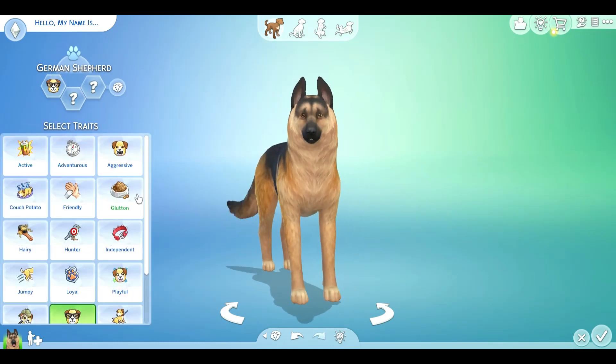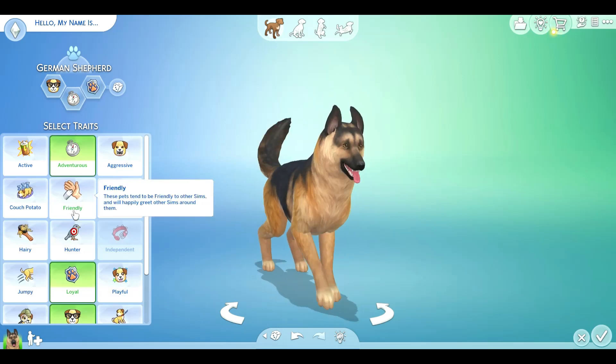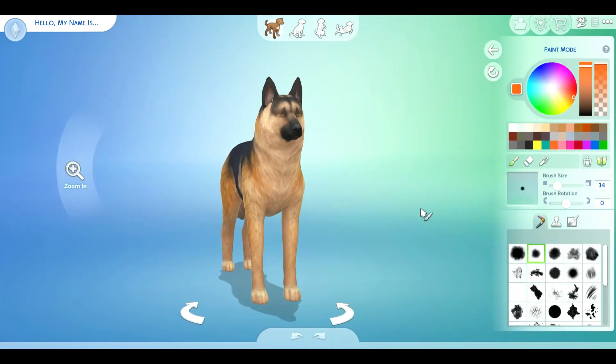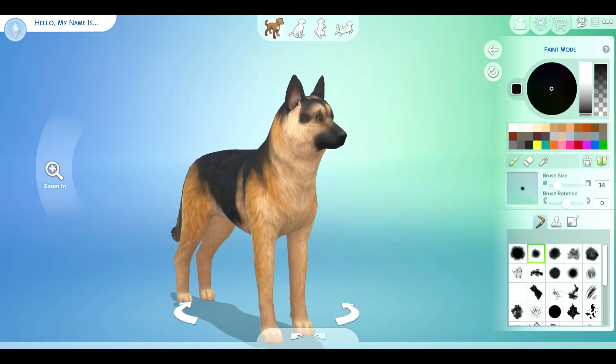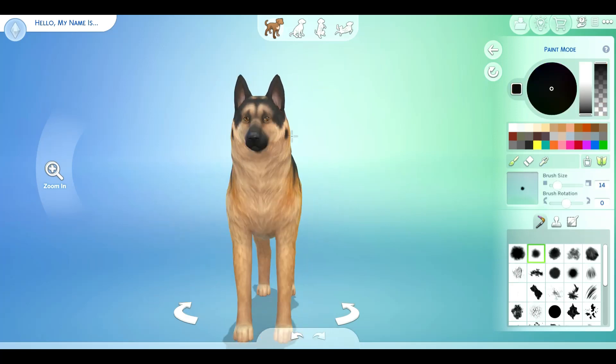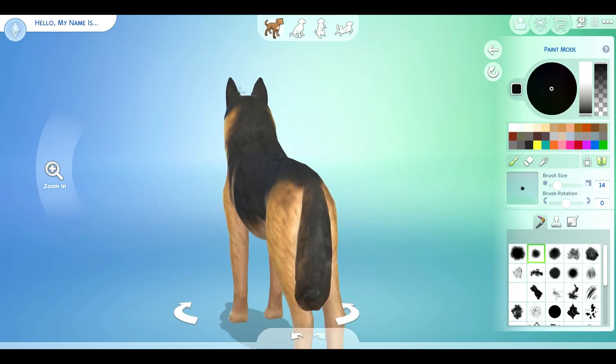As you can see, we've already jumped off with our iconic German Shepherd friend, Dogmeat. Of course, we've got to make him adventurous and loyal and smart. And this was the closest coat pattern that was closest to Dogmeat, but then I wanted to do some editing to make his fur look more like the actual Fallout 4 video game.